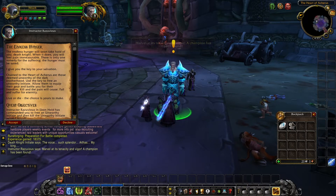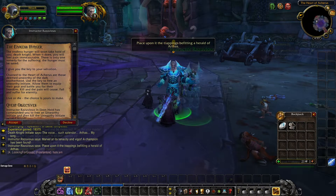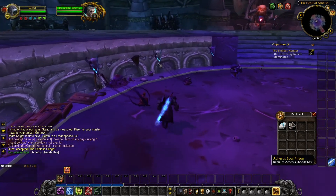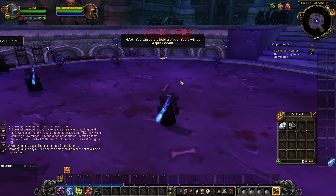To complete the Endless Hunger Quest you will just need to free and kill one unworthy initiate. You can find these in the middle of the Ebonhold area. To free them you will just need to right click the lock connected to their chain, then once they equip their gear you will just need to kill them. Then you will be able to turn in this quest.